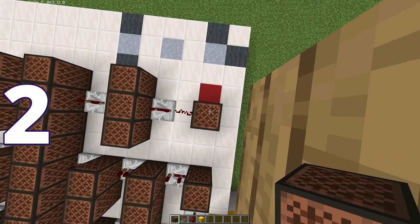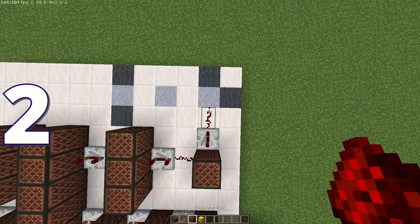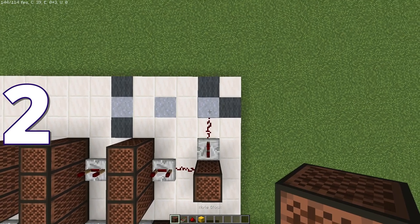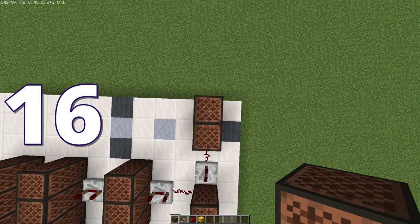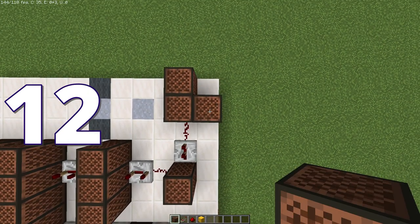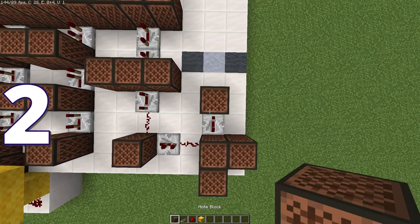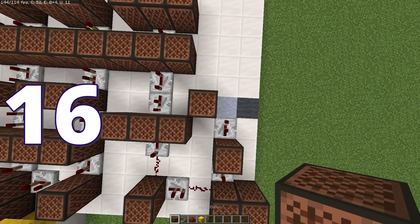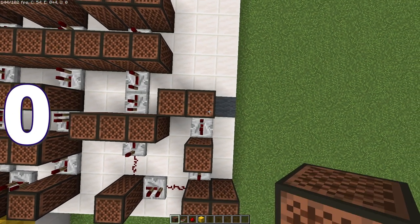Turn to the left. Two ticks followed by redstone dust. And then it's going to be four on the clay. Wool is going to be 16. To the right, the other wool is going to be 12. Turn to the left. Three ticks. Two. Three ticks. Wool is going to be 16. Clay is going to be zero. The other wool is going to be 21.